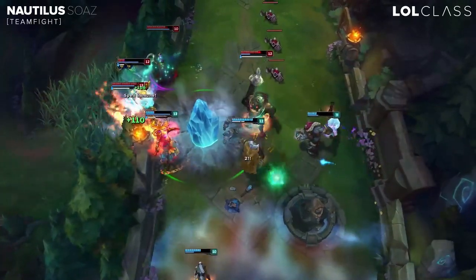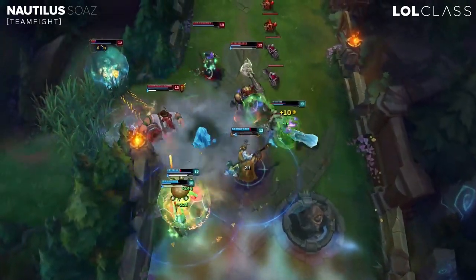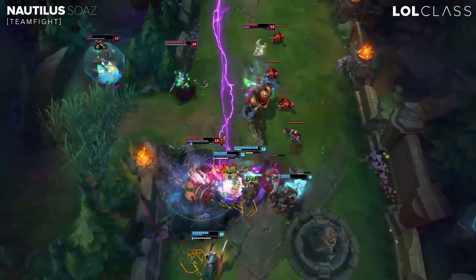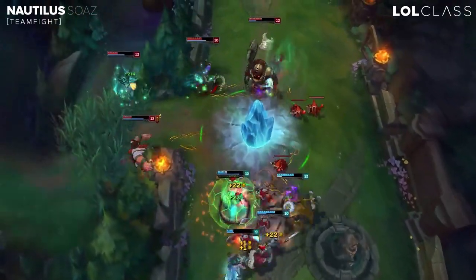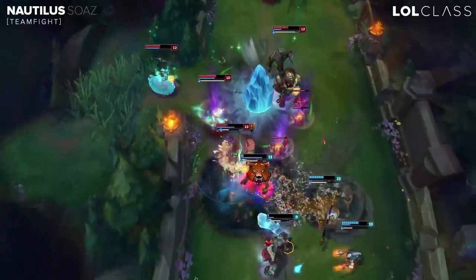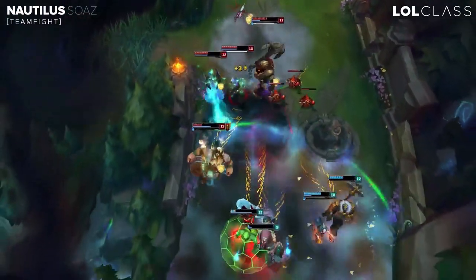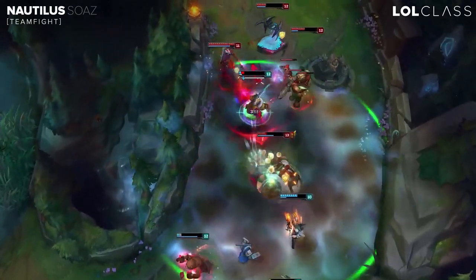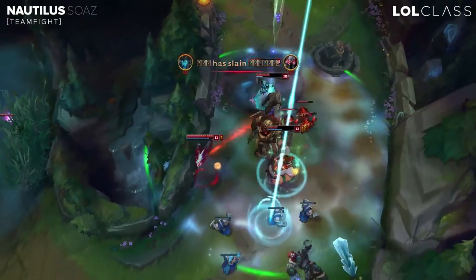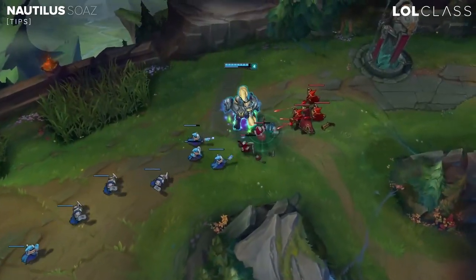He's also quite good at flanking because it's really hard to kill him and they have to deal with him. So if they cannot pass where Nautilus is, it's really hard for them to team fight — you can proc your E twice for example and everyone is going to be at like 60% HP. So he's good at flanking and really good at peeling.